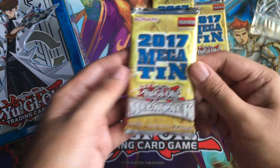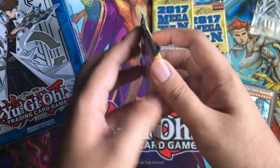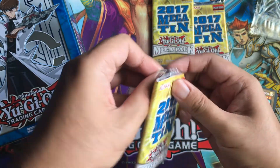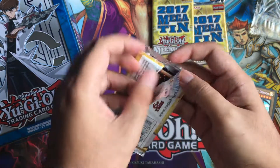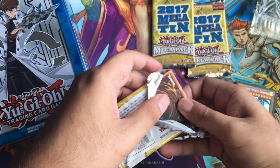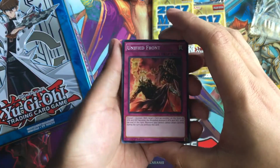So here we go — the 2017 Mega Tin Mega Pack. What can we get? There are also some other cool Secret Rare cards in this set. Let's see: Foolish Burial Goods, the Zoodiac cards of course, and Sea Monster of Theseus.